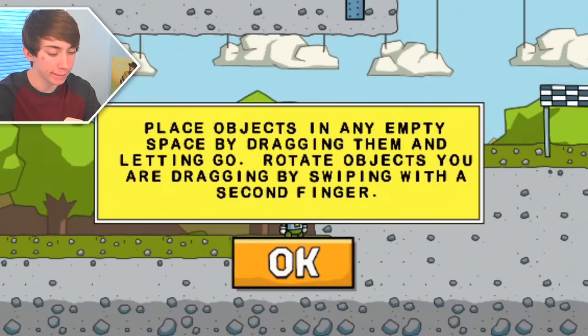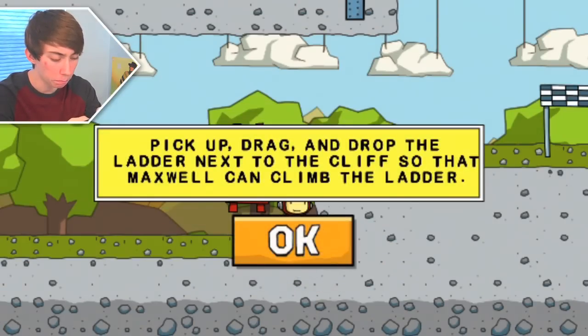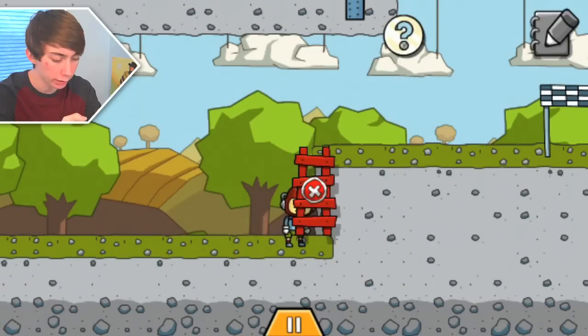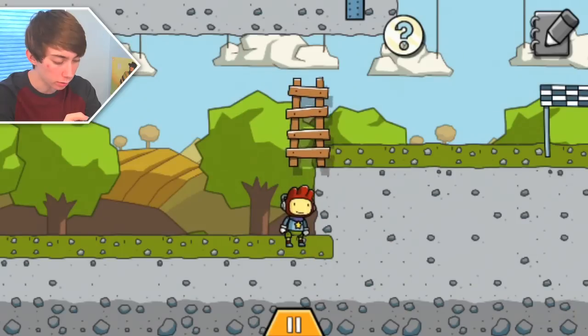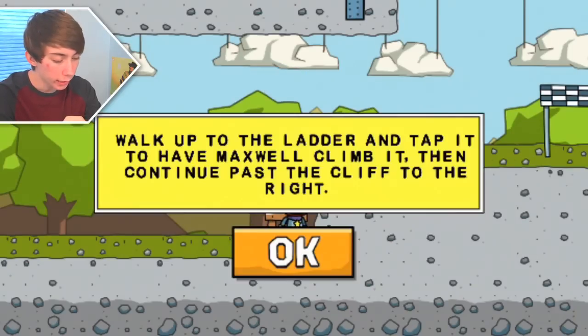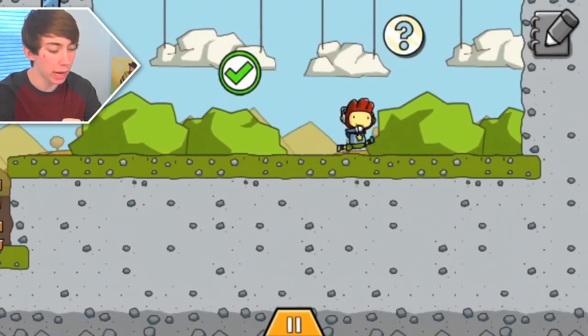If you insist. Empty space by dragging them and letting go. Alright, how do I do that? Picking up and dragging the ladder. Like that. No, like that. No, like... What the balls? Okay, there you go. Walk up to the ladder and tap it to have Maxwell climb it. Alright, sweet deal, man. Let's go. Pass the finish line. Whatcha gonna do?